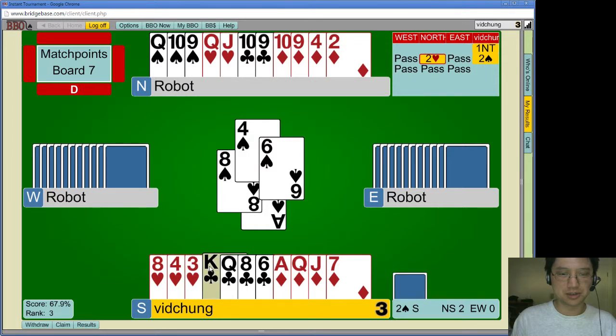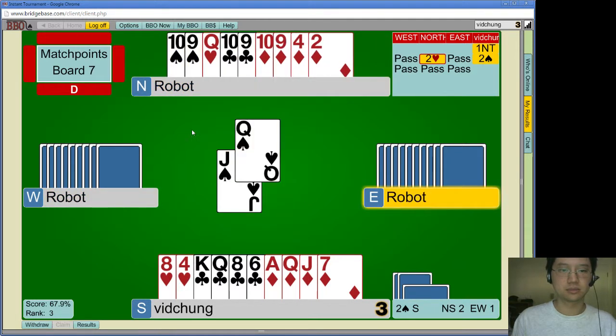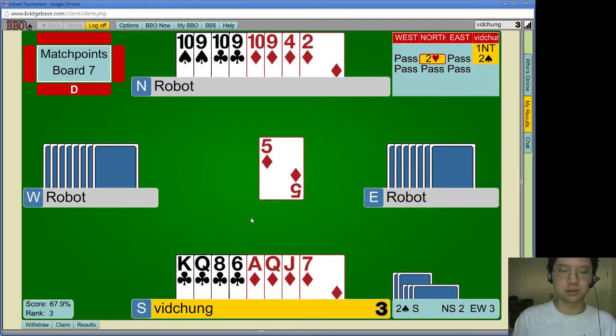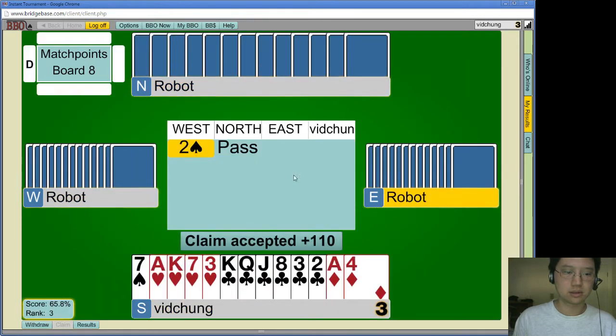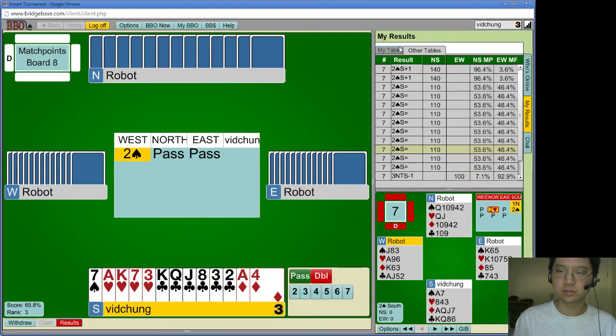Maybe something good will happen if I do this. I guess they know through three, but I didn't have a good way to do that myself. I'll finesse. Okay, lose the club ace now. I know that seemed like pretty friendly defense, and I got not a great score — just an average. People made an overtrick? I got friendly defense and I can still only make it.